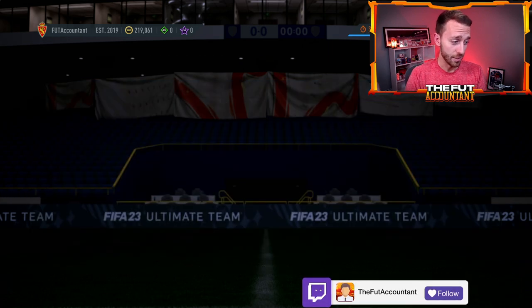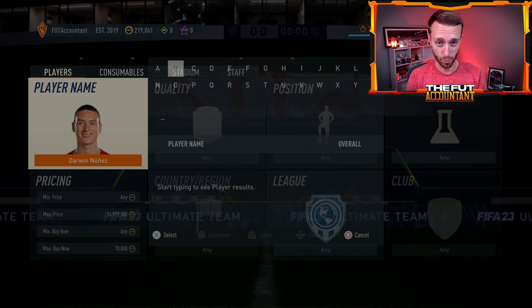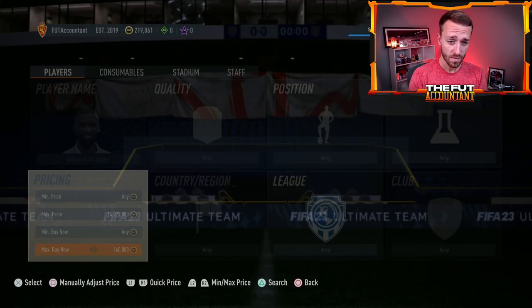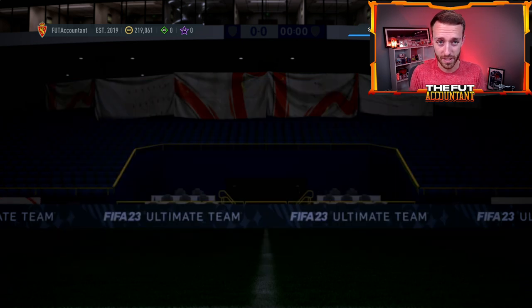Even the higher-rated out-of-packs cards — Lewandowski, Rudiger — those types have risen a lot extra since going out of packs. I think it's a good idea to take the coins on cards like these too. For example, one who was 100k when he went out of packs is now like 140–150k. I think that's a good opportunity to sell.